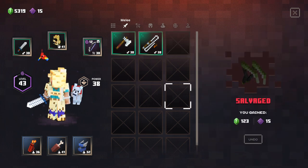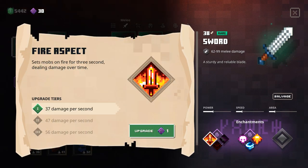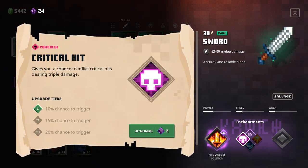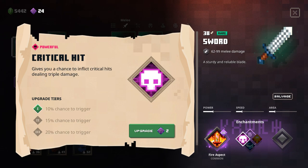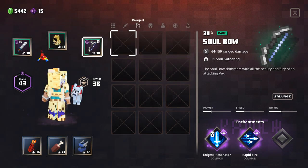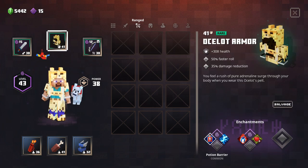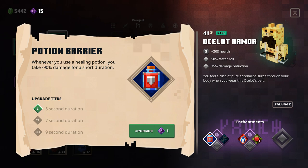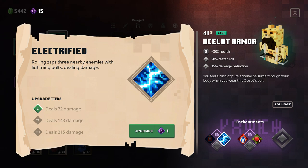We're going to salvage this and get a bunch more points. I wanted to upgrade fire aspect, and then over here we have the powerful upgrade line - critical hit, swirling, and radiance. I think I'm gonna do critical hit, that'll give me extra critical chance. For the bow I'm going to keep with what I have for now. We can either do potion barrier - whenever you use a healing potion you take 90 percent less damage - or electrified rolling which zaps three nearby enemies.